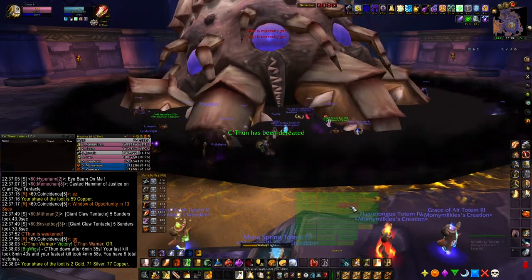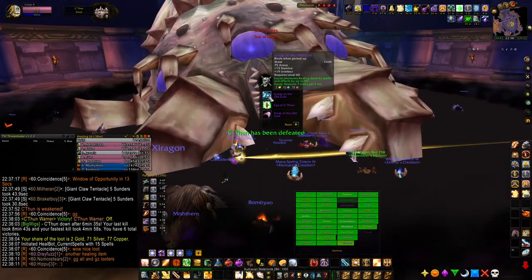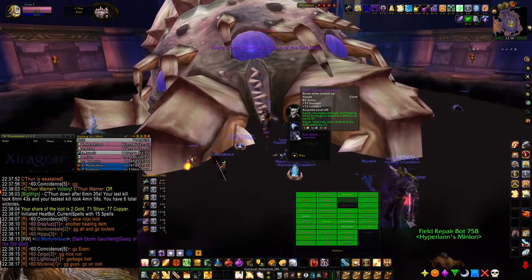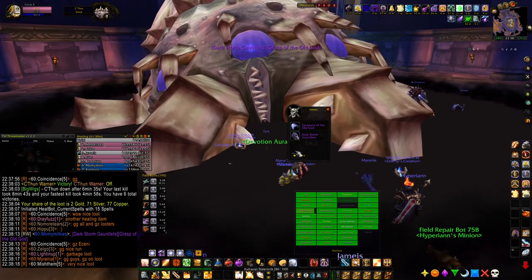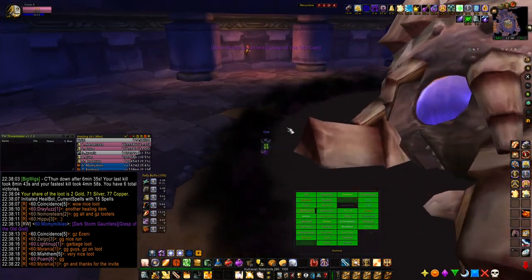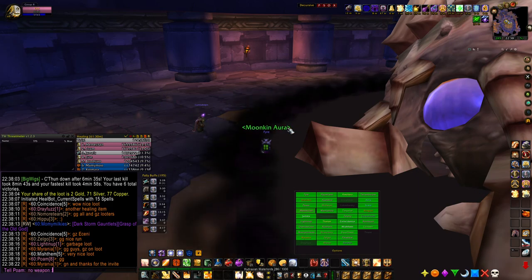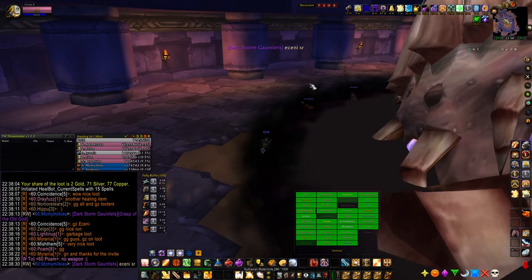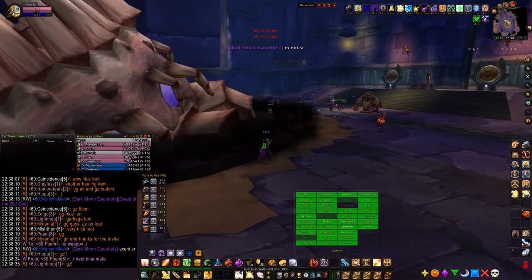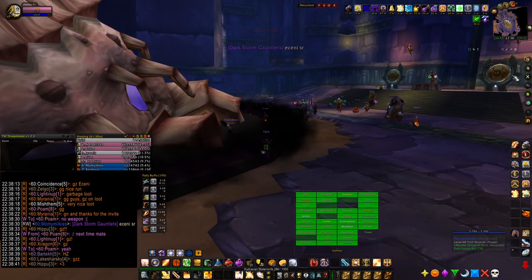Thank you all for coming. What do we get? Dark Storm Gauntlet — nice. Carapace. Husk, I have C'Thun, and Grasp of the Old Gods. Congrats to everyone who's won their loot today. The C9 gets Dark Storm Gauntlet after being dead for most of the fight — that's funny. Today was a good day for healing loot — yeah, lots of good pieces. Zelgo, you pumped, man. Let's go.